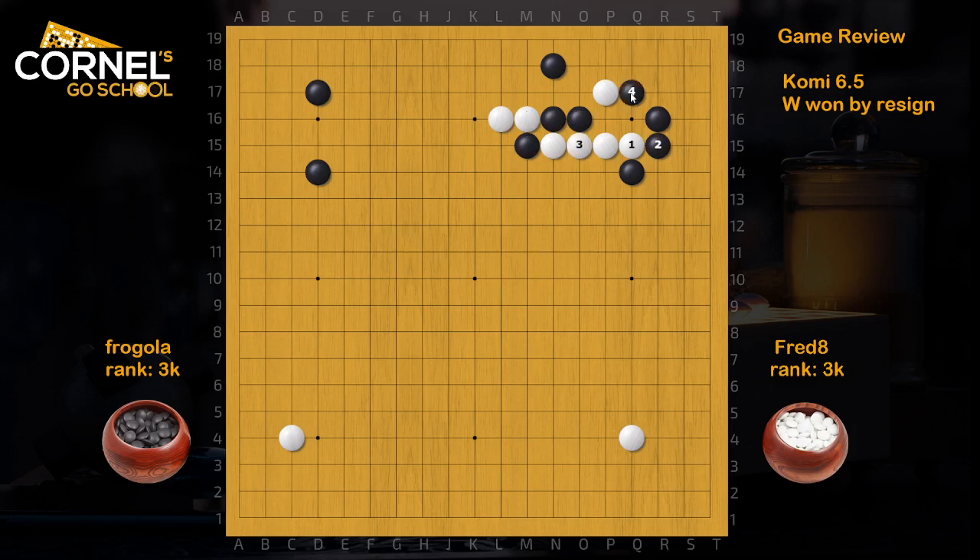When black plays Q17, white can actually wedge, then atari, play the squeeze, and then hane in the corner. Again, it's difficult for black. Black will push and probably come out, but it's still tricky because of the push and cut on the outside. If black takes a stone he will lose the rest. Black needs to play kema on the second line, which is more painful. Then the corner is in trouble. When white goes inside the corner, black needs to connect around here. White can also catch this stone — overall the result is good for white.